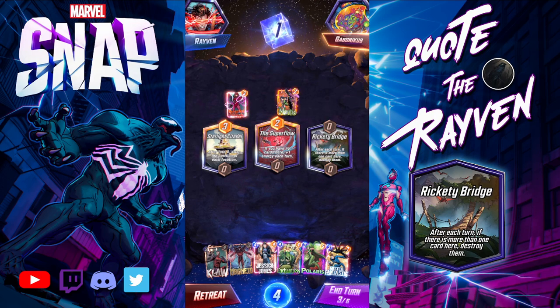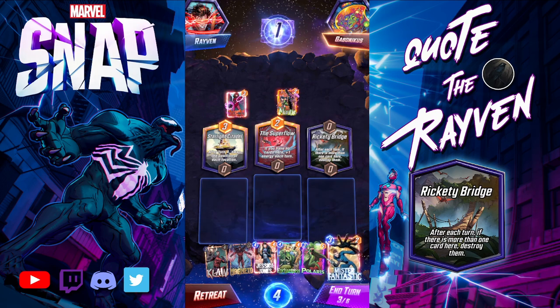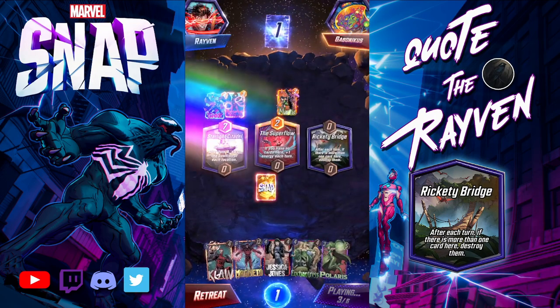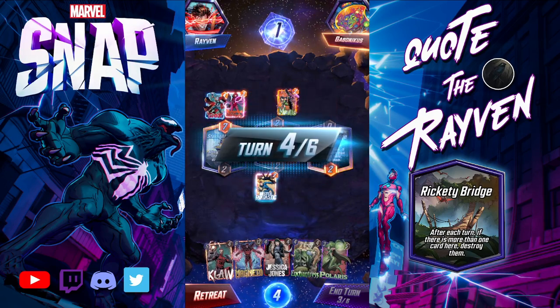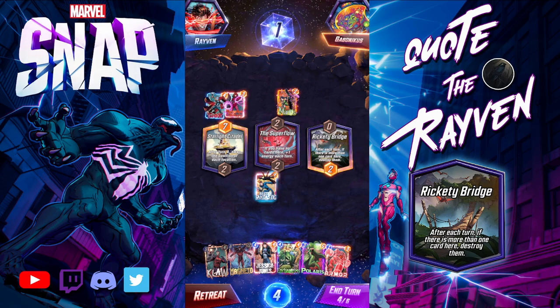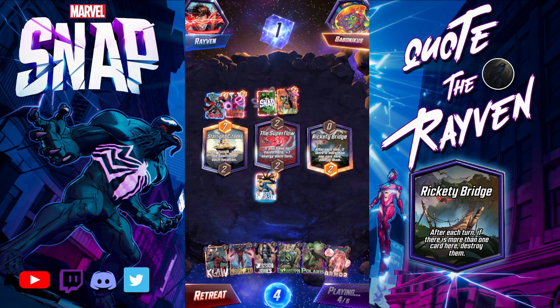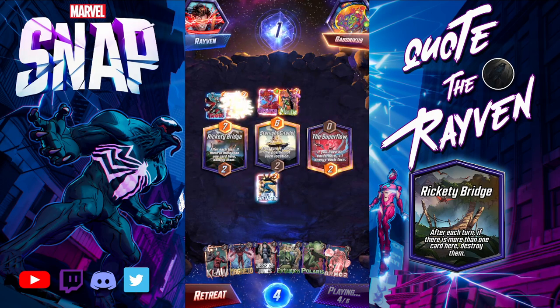This is going to be a problem. I'll play Mr. Fantastic on the Super Flow location, and hopefully the bridge doesn't end up in the middle. I could Armor this — it's turn four, I don't know what to do here. Let's skip turn four. He's going to Medusa. The bridge ended up over there, killing both of those — I still have Super Flow active but I don't have Colossus.